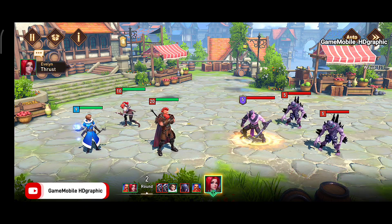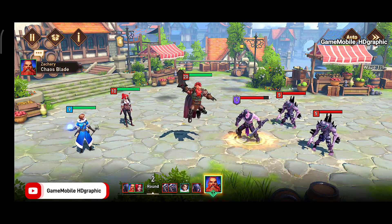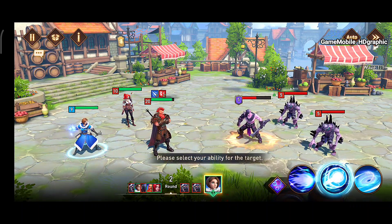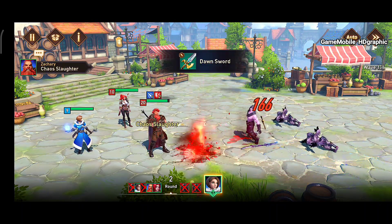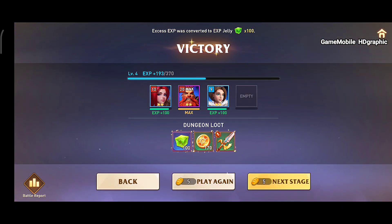Every character should wear their best equipment and promote their star level to become higher. The higher the star, the better the status attributes will be — the maximum is six stars, though it gets more difficult. You can also learn abilities, add clips for more status boosts, and try your luck with the gacha system.